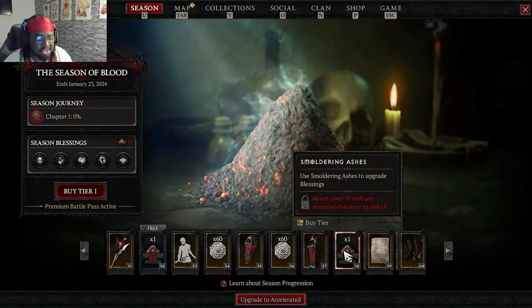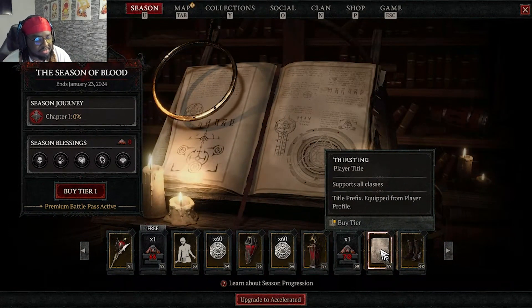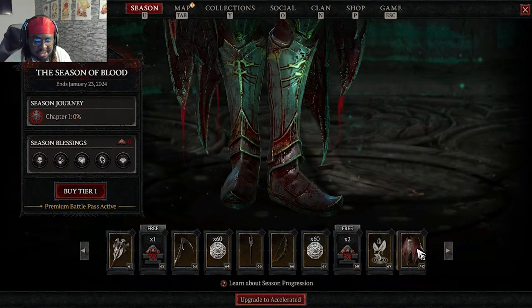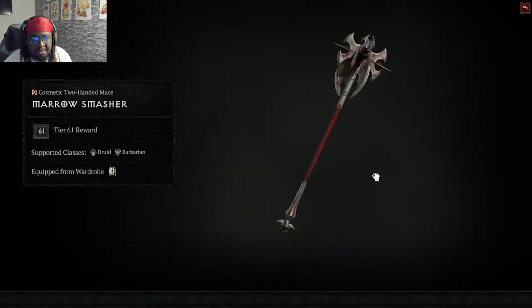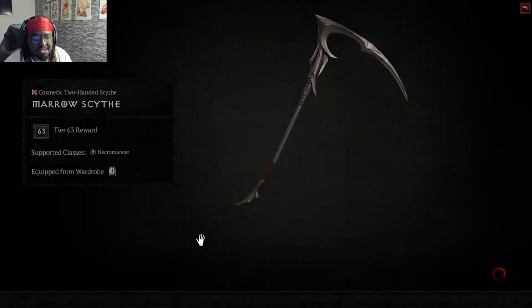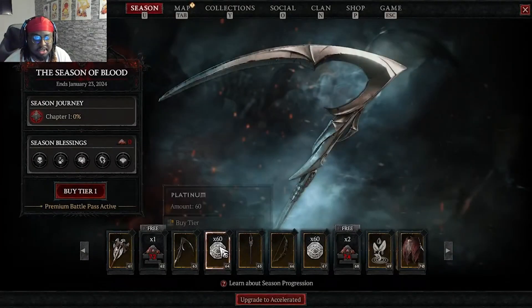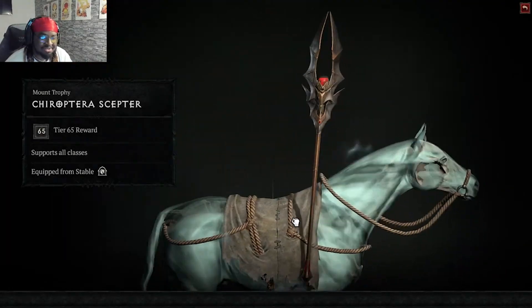Smoldering ashes at tier 58 for reaching level 70. There's a player title called 'Thirsting' — boy be out here thirsty. The Awoken Marrow greaves complete the boots for that full set. At tier 61, a two-handed weapon for druid and barb. Level 72 unlocks a two-handed scythe for necro — doesn't look too bad actually. More coin, mount trophies — I'm not a fan of those tall ones, it just throws me off.